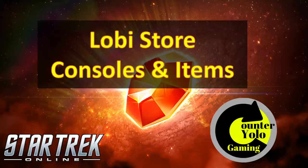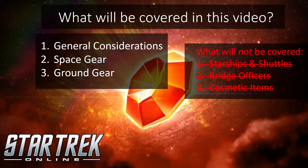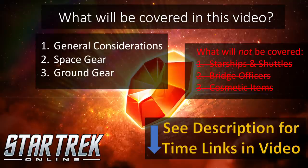I have never seen all three of those at the same time. It almost feels like that's a little bit apologetic with some of the extreme issues that have been going on — like for instance, the reason why I don't have tier 6 reputation for a lot of my captains is because I've been having a lot of technical issues getting into the game, so some of those videos are gonna be delayed. In this video I'll be covering some general considerations when it comes to Lobi inside the game, and then I will go into some space gear and ground gear. You'll see in the general considerations as to why I'm covering those two things and why I will not be covering starships, shuttles, bridge officers, and other cosmetic items. See the description for the various time links in this video.